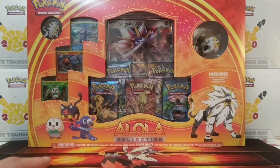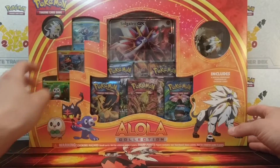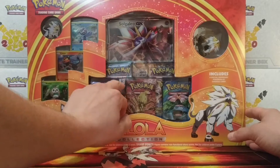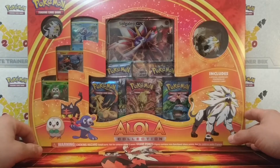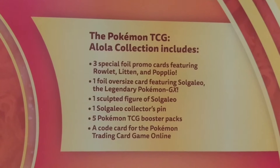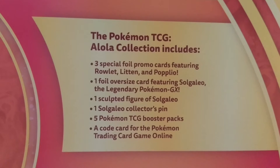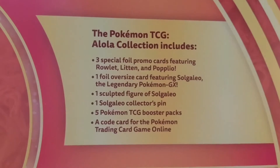We're sitting at 51 subscribers, so thank you for that. Let's get into it — we have our Solgaleo GX box. We already did the Lunala one where you get your two evolutions. You get Steam Siege, Fates Collide, and Breakpoint. Not only do you get that, but you get your little pin, your three new starter Pokémon, a foil oversized card, a sculpted figure, the five booster packs, and a code card.